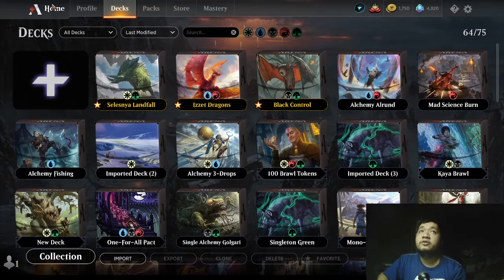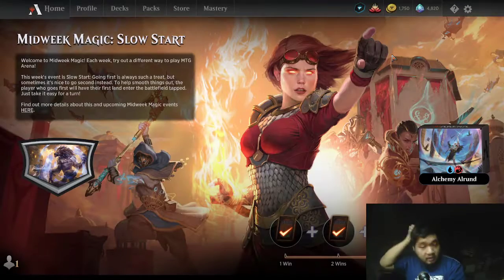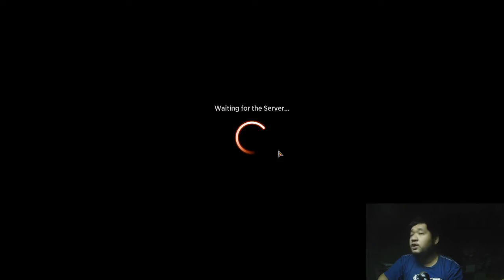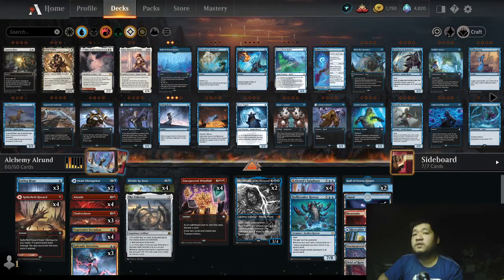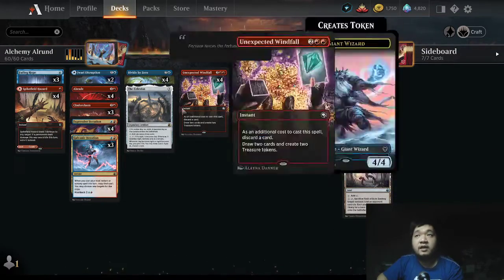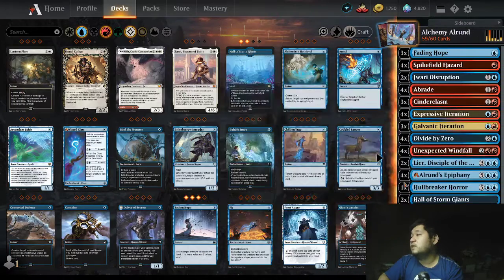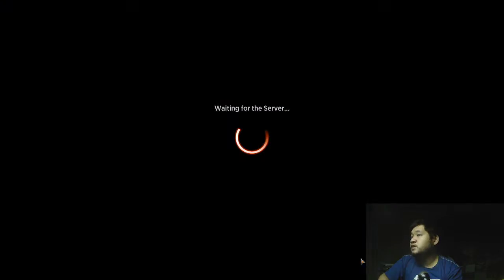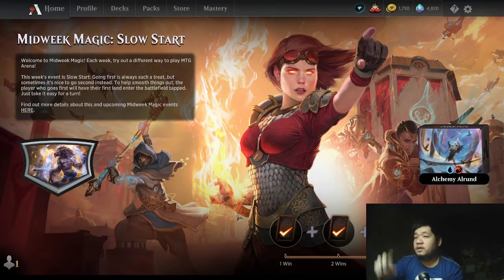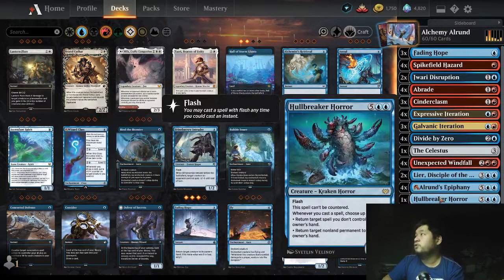Unfortunately there is currently a bug in Midweek Magic right now. This is the Slow Start event, and it seems like no matter what you do, once you submit the deck it's locked in. Let's take a look — we'll make a visible change, cut the Celestus and add a Hullbreaker Horror, press done... and Celestus is back with only one Hullbreaker Horror. So once you submit the deck, you're pretty much stuck.